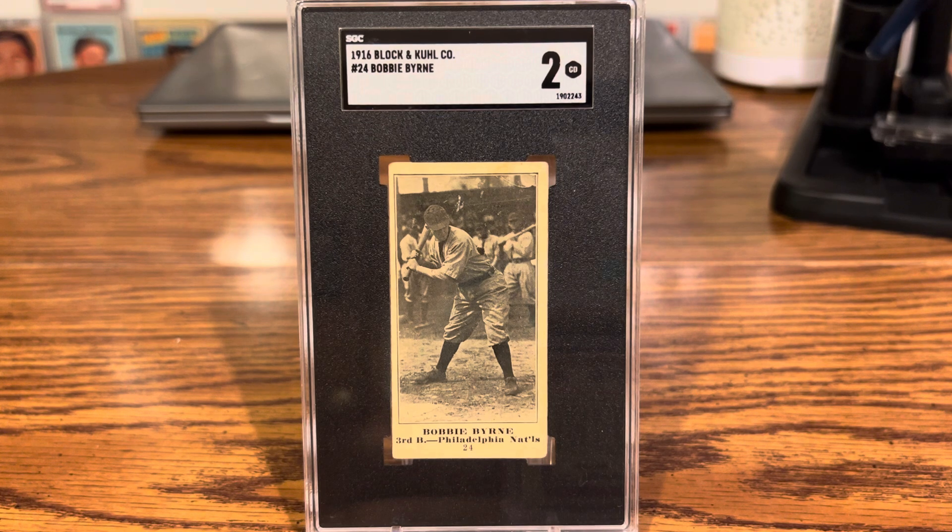Beckett and CGC have never graded a Block and Kuhl, and SGC has graded 36 of them. As we all know, SGC does great with their pre-war and pre-war type cards. The Block and Kuhl set utilizes the same pictures and checklists from the M101-4 and M101-5 sets, which are the Mendel shown sets.